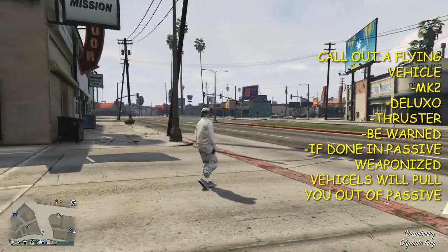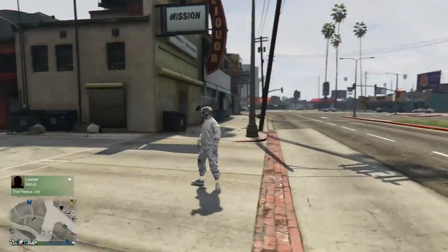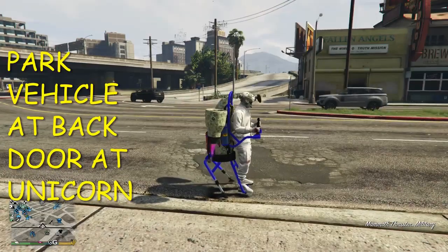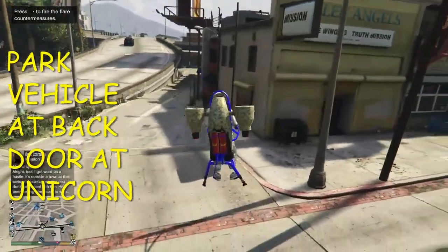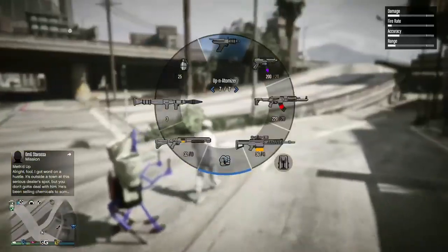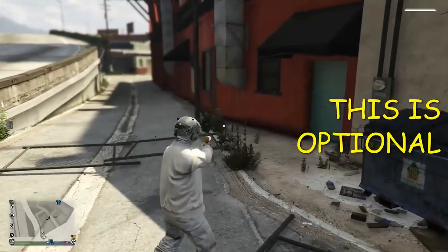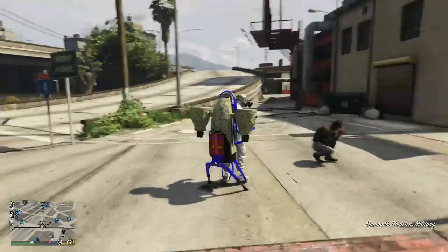For purposes of the video I used a Thruster. I jumped in my Thruster, hit right d-pad, and removed the weapons. That means I can go passive in this vehicle during the setup when I'm in a public lobby so people don't kill me. If you don't care about being killed during setup, don't worry about removing the weapons off your flying vehicle. You can use the Mark 2 Oppressor or the Deluxo — just remove the weapons if you need to go passive. Come to the back of the Unicorn right here, and I like to knock out these fences because it's a pain trying to position your vehicle in there.